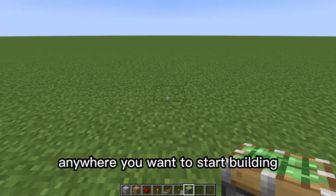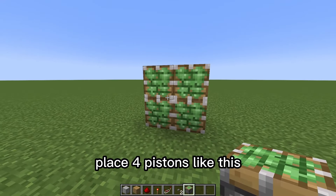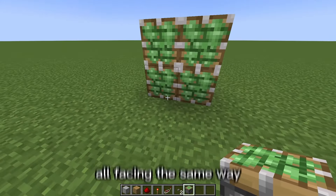Pick anywhere you want to start building. Place four pistons like this, all facing the same way. Then on the farther ones, place two like this — and that's what the top view looks like. Two this way, and then one coming down this way. This one's gonna be facing towards you, and then just cover it with blocks for now.